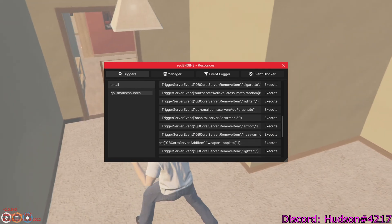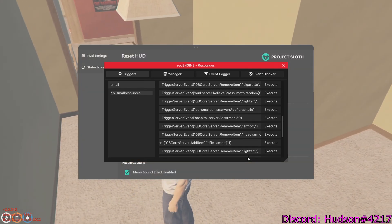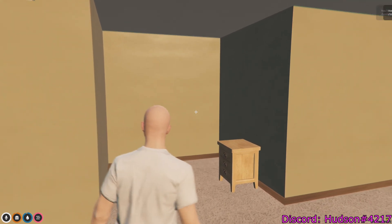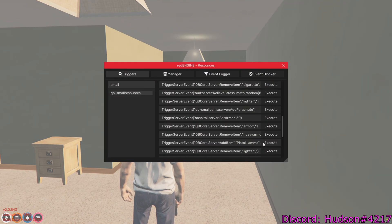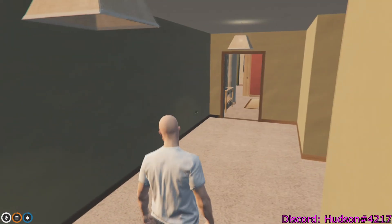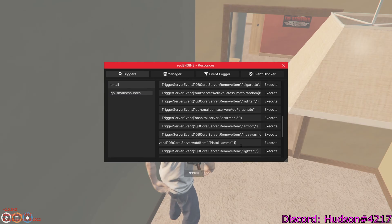For ammo, there are really only two types you'll need: rifle_ammo for ARs and anything like that, and pistol_ammo. Since I just spawned an AP pistol, I'll use pistol_ammo, set the amount to 20, and click Execute. Open your inventory and you have your ammo. Load the bullets — and there you go, a working AP pistol. That command works for any item as long as you have the code name — just type it in and set the quantity.